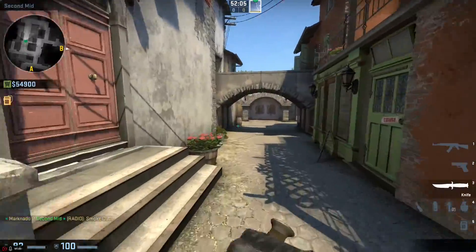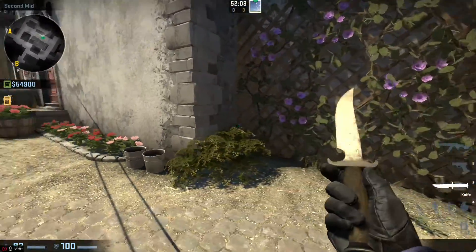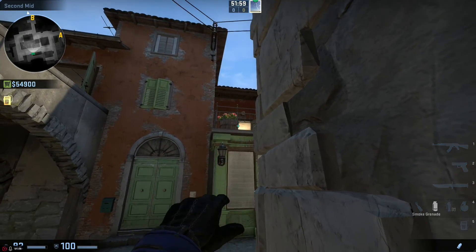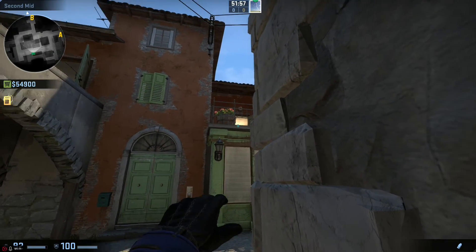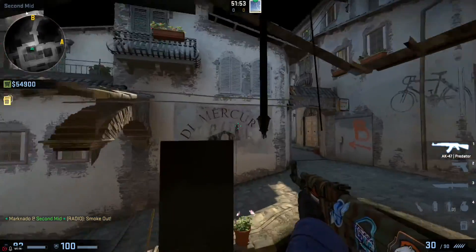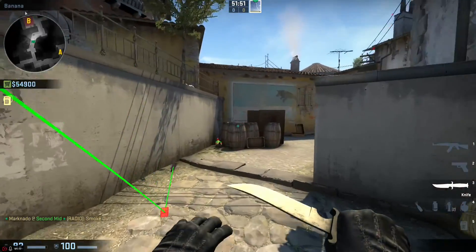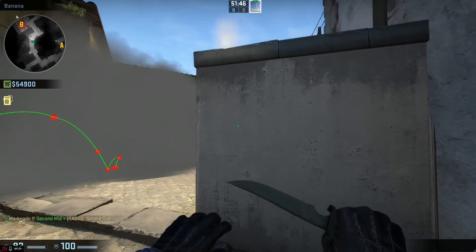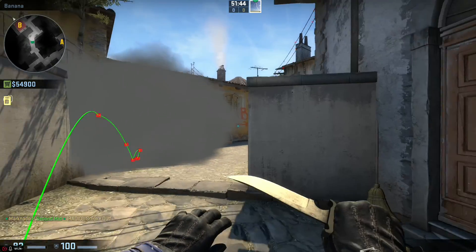The fourth one is for the barrels on the end of banana. You're going to stand in this corner here, and aim where this bar here meets the railing here. You're going to do another jump throw. That's going to smoke it off so they have to stand on the board here if they want to see over it — more likely they'll either retreat or be on this side.